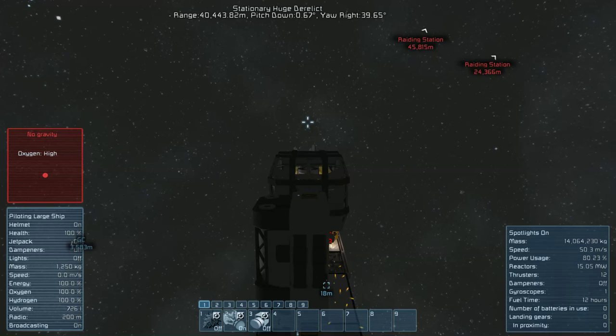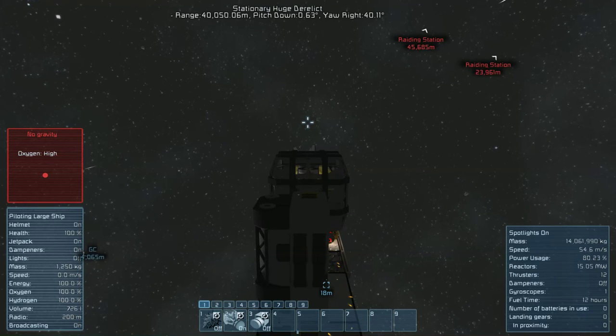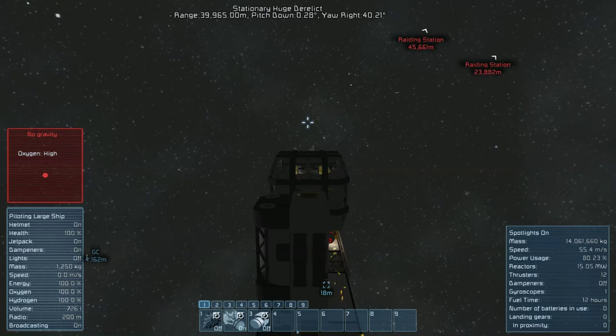We might have to build a tiny ship that goes out to where we want near a big asteroid, put a waypoint down, travel it back, and then jump the whole station there. We're moving quite fast — half speed. We're still accelerating, which means it'll take just as long to slow down. We're still getting slightly closer to the rating stations.